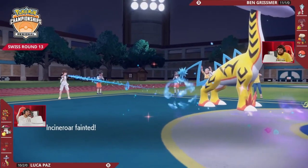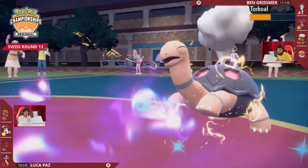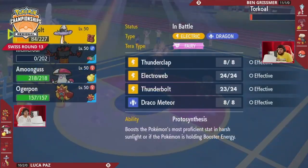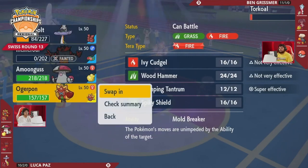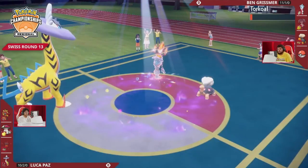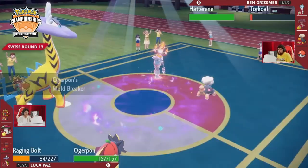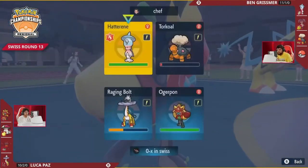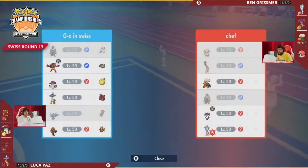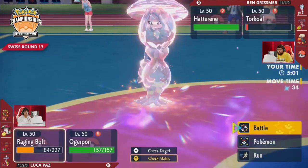Hatterene picks up the KO with Dazzling Gleam, not going for Expanding Force that turn, maybe expecting Incineroar to switch back in. Incineroar gets knocked out as Raging Bolt goes for a Protosynthesis-boosted Thunderbolt and brings Torkoal down to just a little bit of hit points. Torkoal going down low — Raging Bolt has Protosynthesis from the Sun, meaning that does so much damage. The name of the game is getting out of Trick Room for Luka. Even in a turn like that where Incineroar gets traded away, we only have two turns of Trick Room left. He's managed to use the resistances of Incineroar and the bulk of Raging Bolt to get through a couple of them, but now Ben's got to capitalize on these last couple turns.